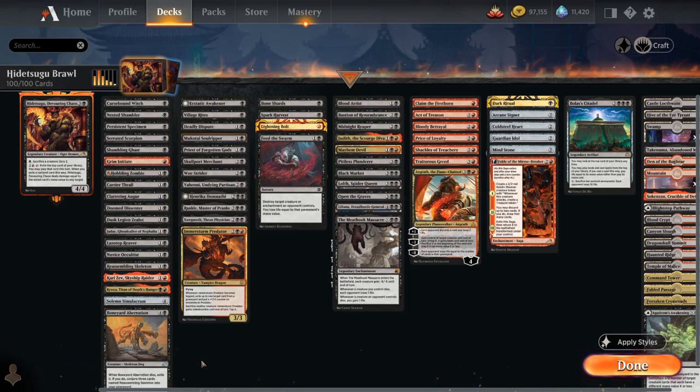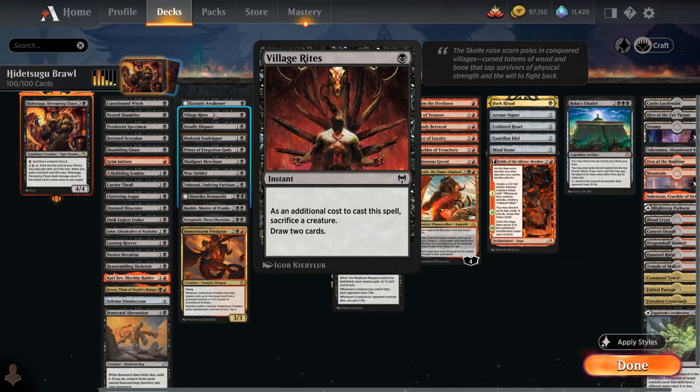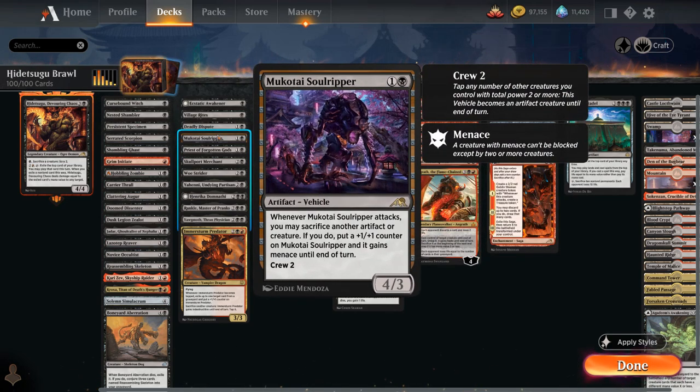The next category is Sacrifice Outlets — additional ways besides Hidetsugu to sacrifice creatures for value. Ecstatic Awakener can pay 2 and a black and sacrifice a creature to draw a card, then transform into a 4/4. Village Rites sacrifices a creature for one mana at instant speed to draw 2. Deadly Dispute does the same and also makes a treasure token. The Soul Ripper from Kamigawa can sacrifice creatures and artifacts to pick up +1 counters and menace until end of turn, and sticks around as a vehicle to potentially dodge sorcery-speed sweepers.